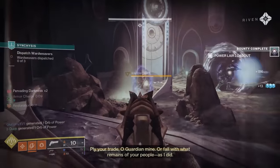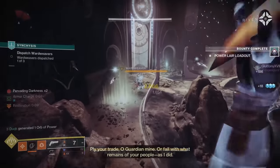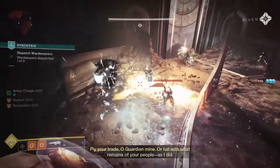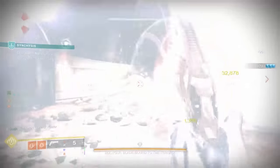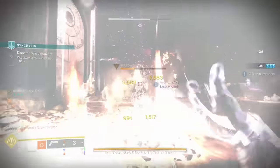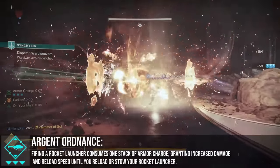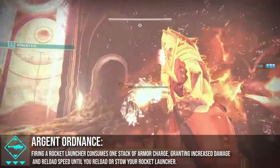There's also the general solar mods, stuff such as Kindling Trigger and Flint Striker, which you can also take advantage of. But at the end of the artifact, there's something quite interesting — the mod Argent Ordnance. This one uses up an armour charge to increase the damage of a rocket, and as an artifact mod, will stack with other buffs.